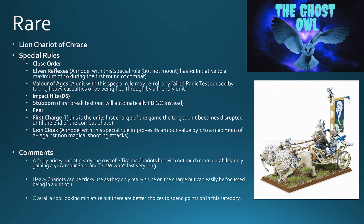They can easily be focused down because they're a unit of one. It's a cool-looking miniature — two white lions pulling a chariot does look wicked — but I just think there are better choices to spend points on in this category. Even if you took it as a character mount, it can't fly, so you lose a lot of mobility. Why would you take this over a griffin? Looks cool, take one because of the rule of cool, but not sure it's the most competitive choice.